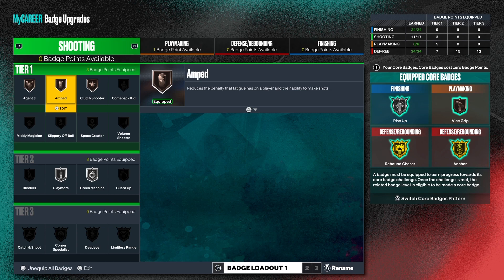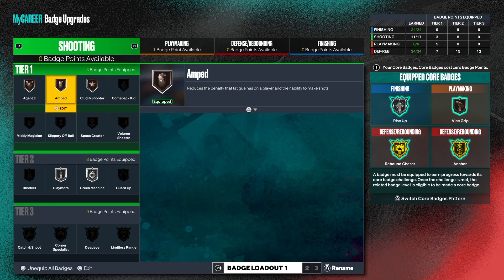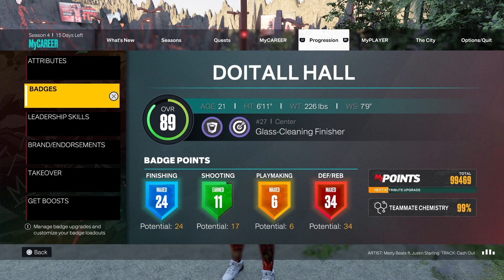I got 11 out of 17 badges, which shows I haven't been playing this build a lot. I don't even have Catch and Shoot — I need at least 15 badge points to get Catch and Shoot or Corner Specialist. Right now I've got Green Machine, Claymore, Clutch Shooter, Amped, and Agent Three. I'm really trying to get Catch and Shoot and Corner Specialist — once I get those two, I might not be missing shots with this center build.